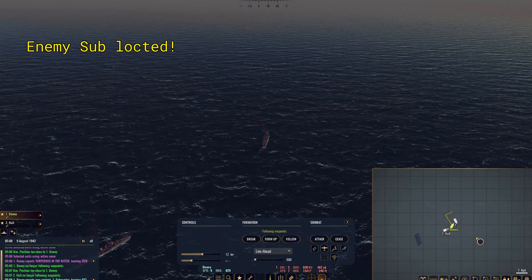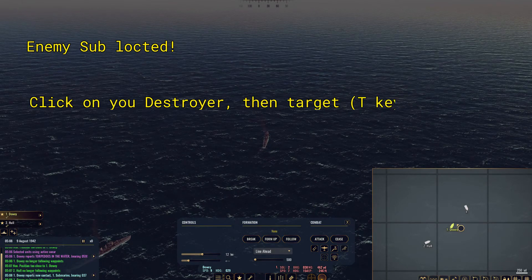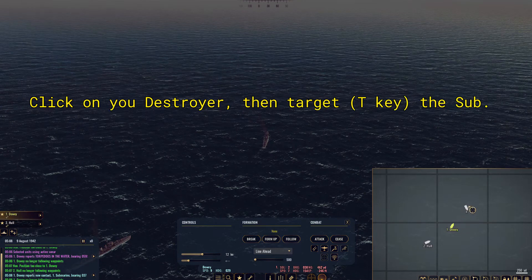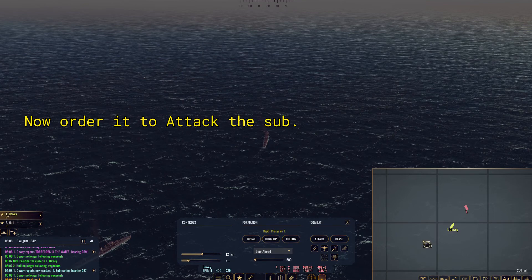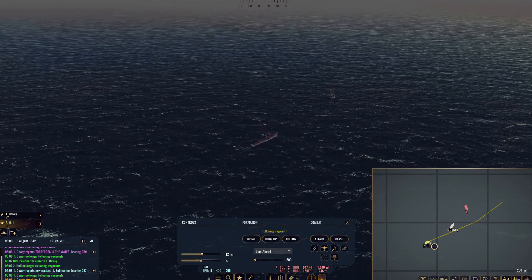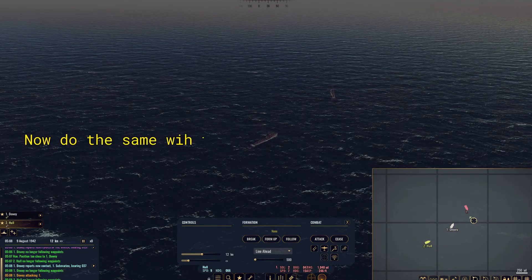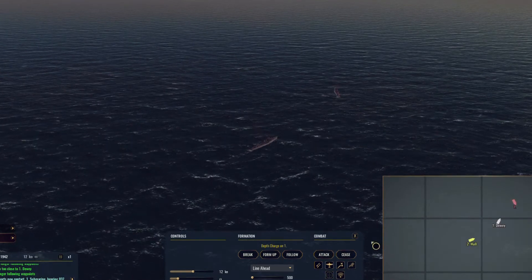We've seen it — it turned pretty sharply to the left. Now we can move in for the kill. What we do is left-click on the ship, press T to target the submarine, and push the attack button. Then we do the same with the other ship — left-click on the hull. It's already targeted the submarine, so hit T to target it and hit attack. Now they'll move in for the actual depth charge run.